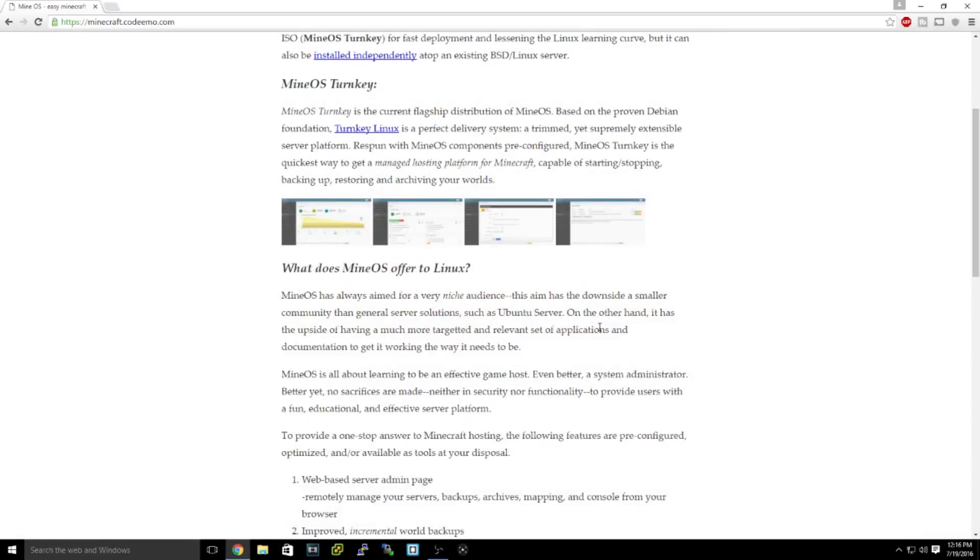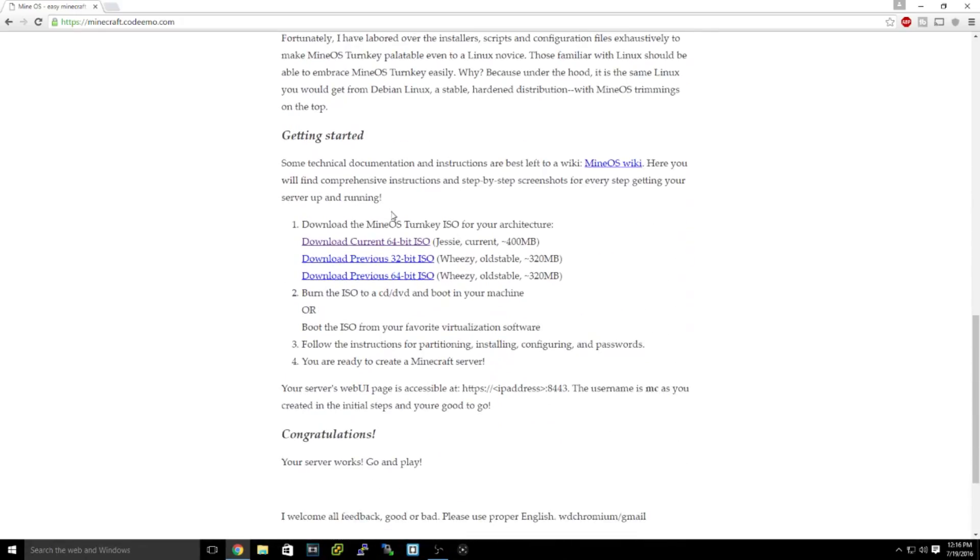The first step is to scroll down and download the MineOS Turnkey ISO for your architecture. Pretty much all newer computers are 64-bit, so download that one. If you're unsure or have a 32-bit system, download the 32-bit ISO. If you have no clue, just get the 32-bit version — then hit download.